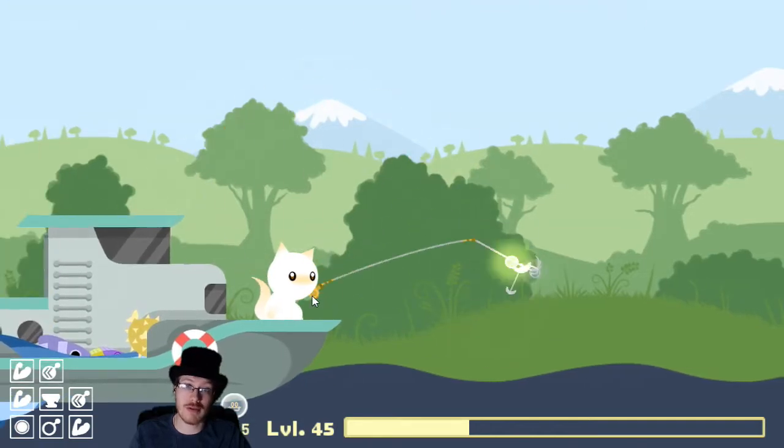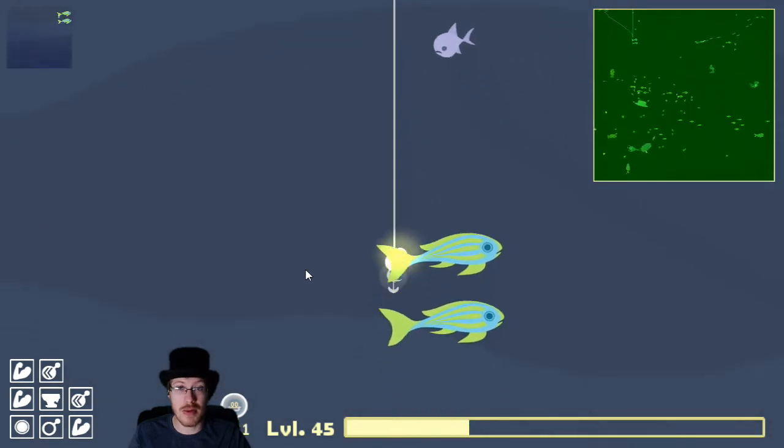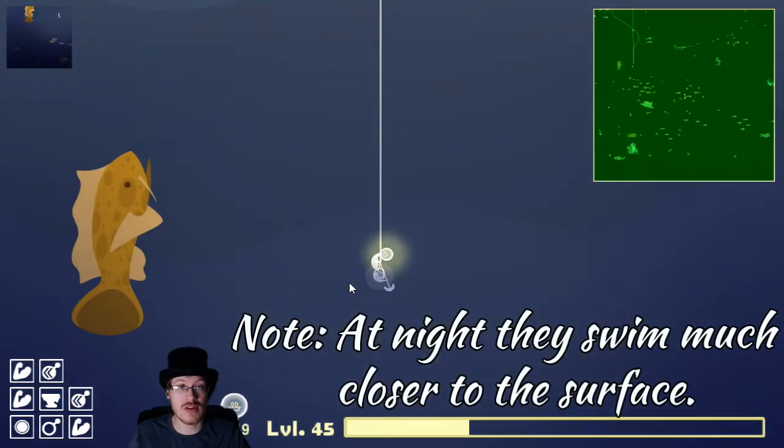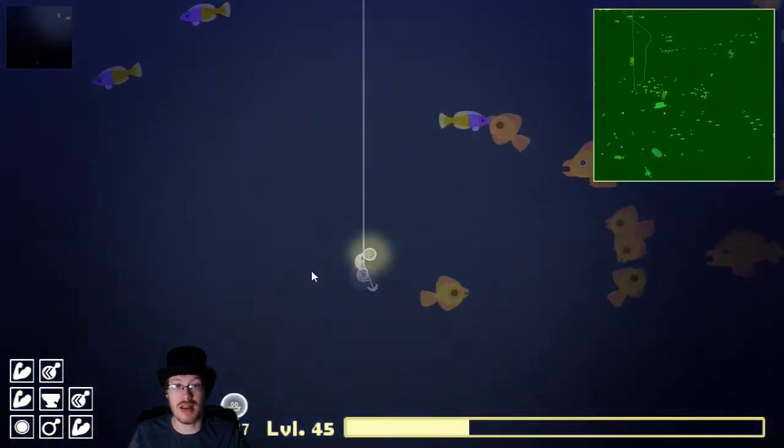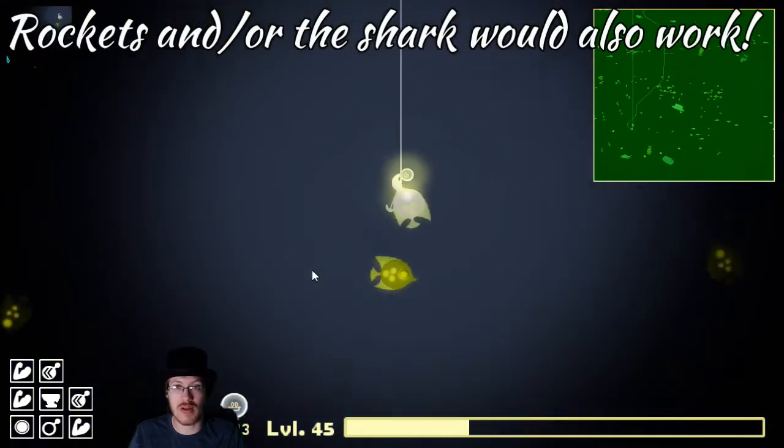How to catch a bulb fish in the caverns and coral update. These little guys are extremely abundant in the deeper oceans. You do not need a sink bait to get to them — a master rod should definitely easily get you down there.